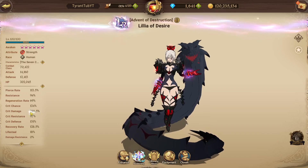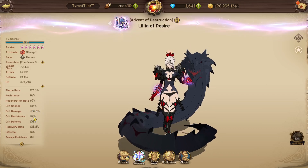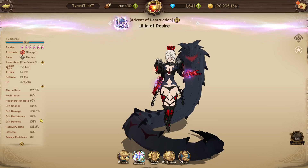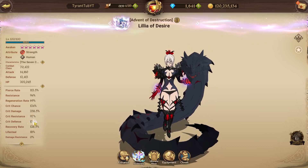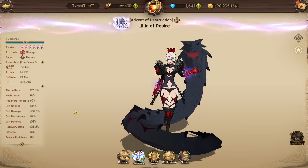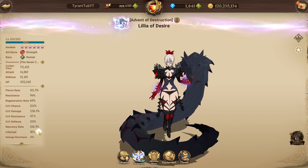Crew damage is very good for HP defence. Crit resistance is okay — it's definitely not on the highest side, but definitely not on the lowest side either. To make up for it, she has 131% base defence, which I think is the highest in the entire game — 131% is absurd and I think that beats every character we currently have. Lifesteal is 18%, very good.